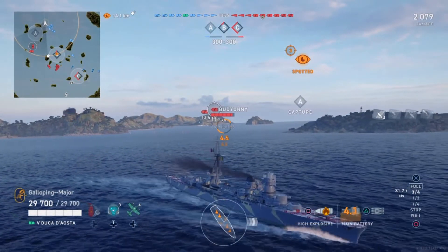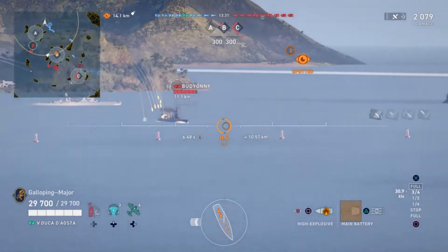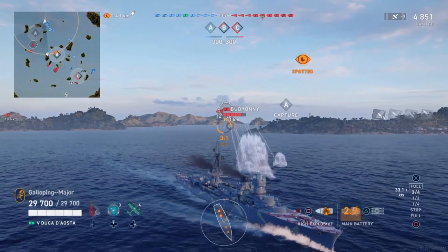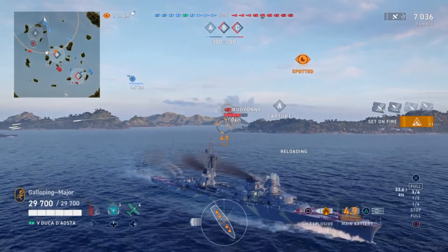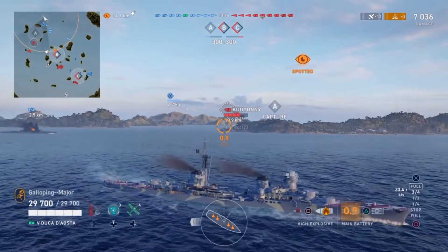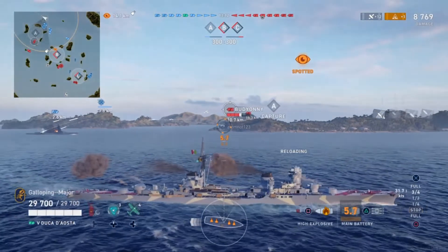As always, in comparison to the tech tree ships — in this case the tier 5 cruisers — she has a just below average HP base of 29,700. She also has a below average torpedo reduction of only 7%. When it comes to the armour, it's nothing to get excited about, but let's go back to the port and have a look at that armour scheme.